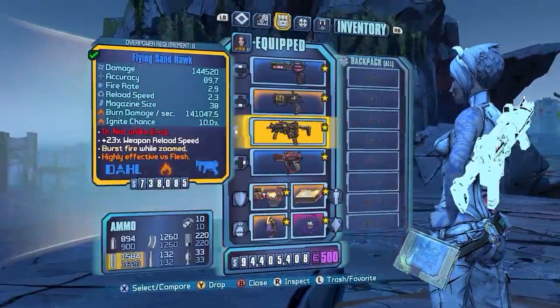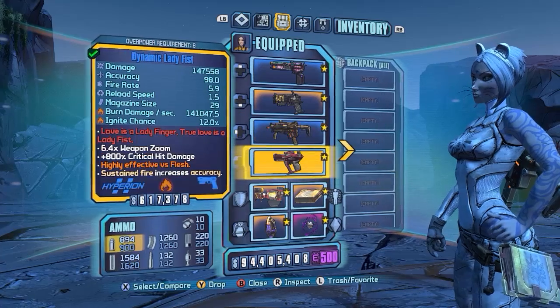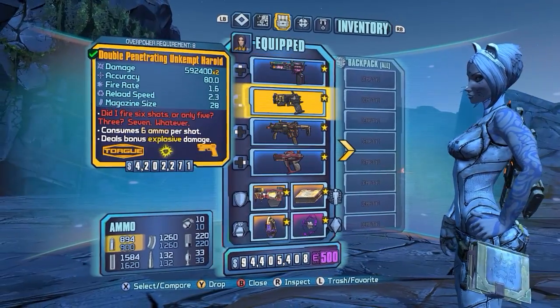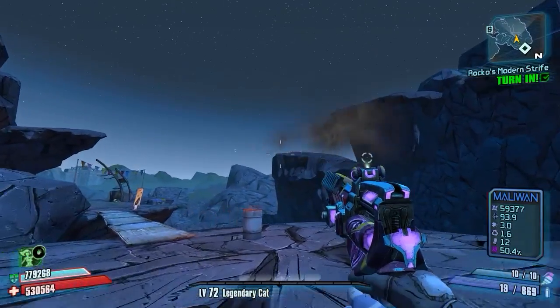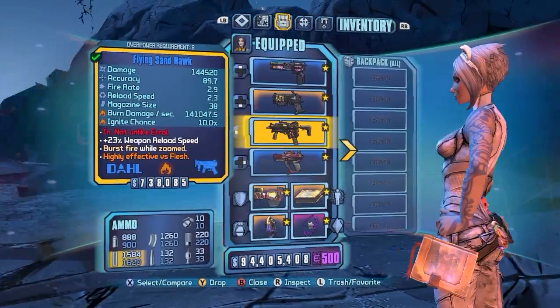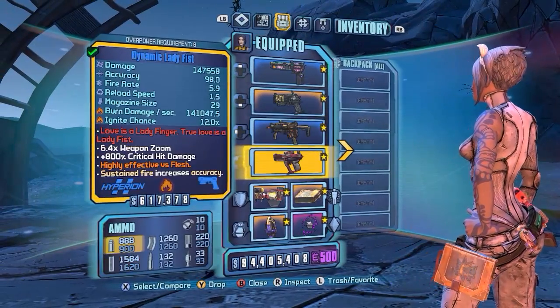Getting on with the build, today we're going to be using a basic Sandhawk build with a little extra trick to it. We have the Grog Nozzle for healing and the Unkempt Herald for healing — so you shoot the Unkempt Herald, switch to the Grog, and get your health back. And then we have the Sandhawk, which is going to be our main damaging weapon, and the Lady's Fist.